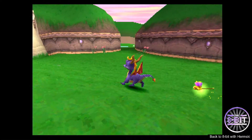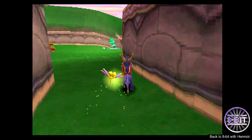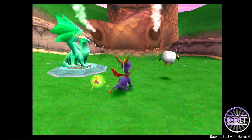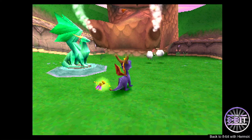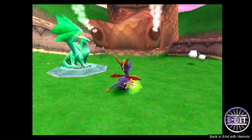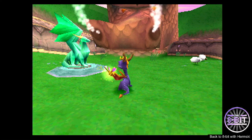If I move my dragon over to the far side — let's move it over here — and say I want to save the game, all I have to do is press Alt and F1 on your keyboard and it creates a save slot.